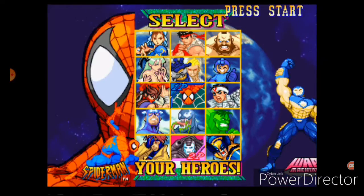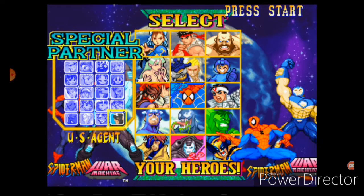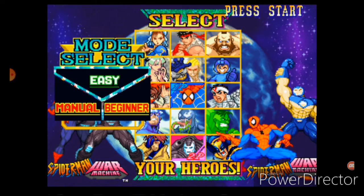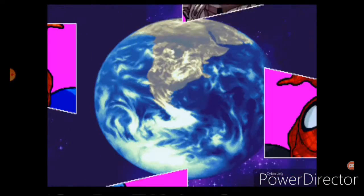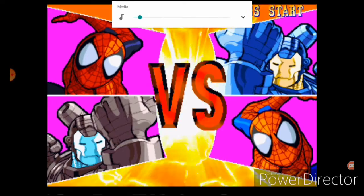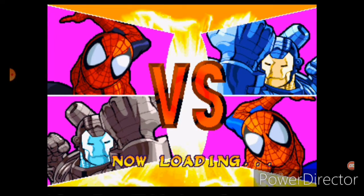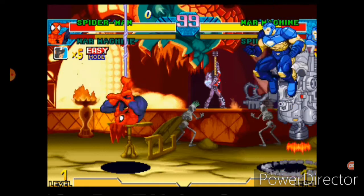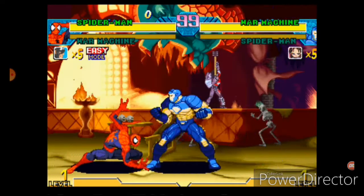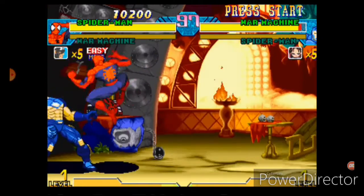Welcome back everybody to another episode of the Retro Fighter, featuring Marvel vs Capcom. Today we're going to be playing some Spider-Man and Strider. They're both very high combo potential characters — one having the ability to teleport and one having the ability to web swing from full screen. My personal favorite is Spider-Man, and that's who we're starting with first against War Machine.